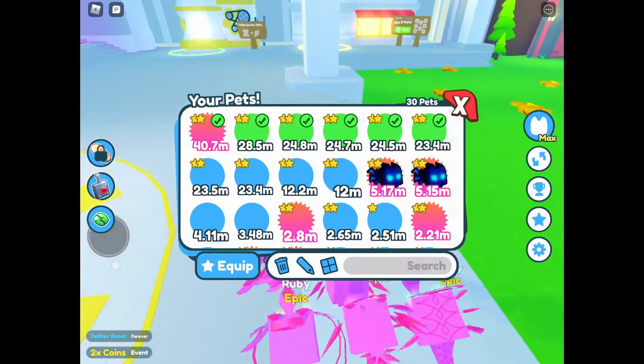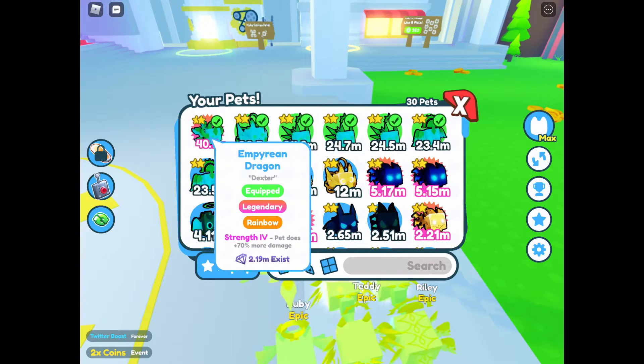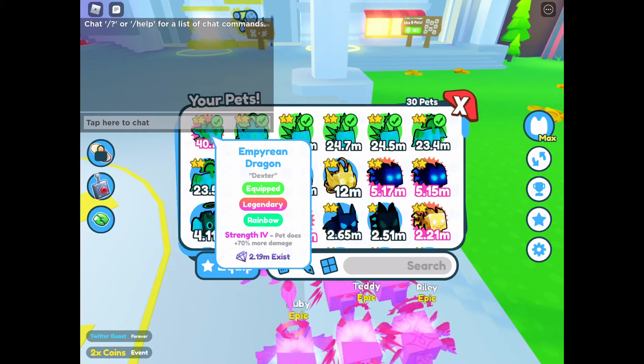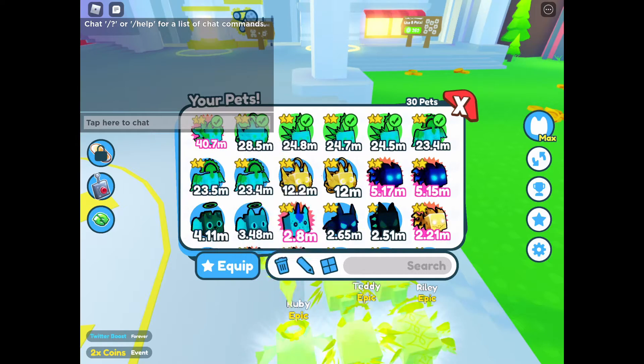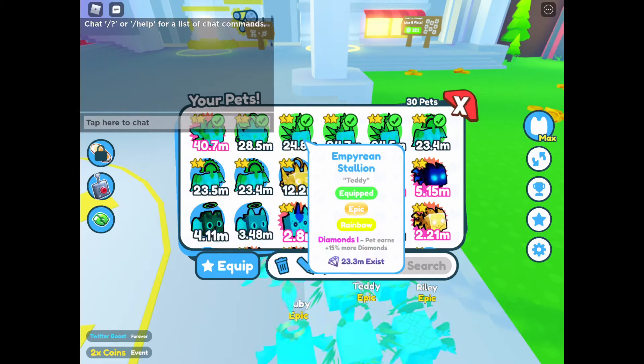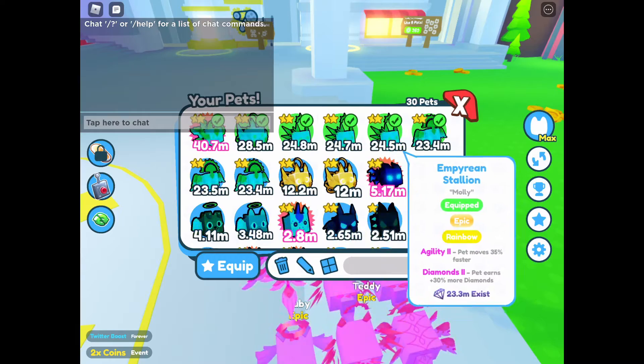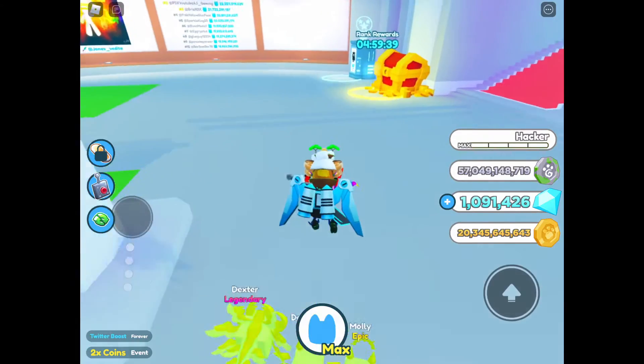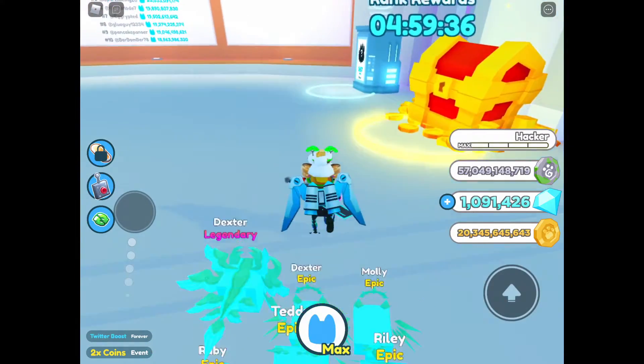So I got an Imperial Dragon Legendary with Strength 4 enchantment, an Imperial Fox Rainbow, an Imperial Stator Rainbow, 3 Imperial Stator, and 1 Imperial Snake.